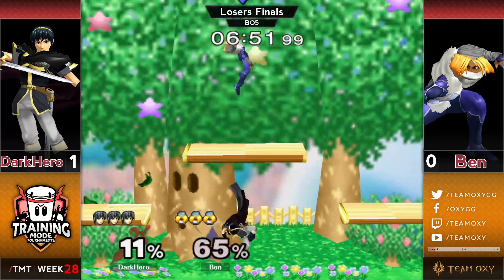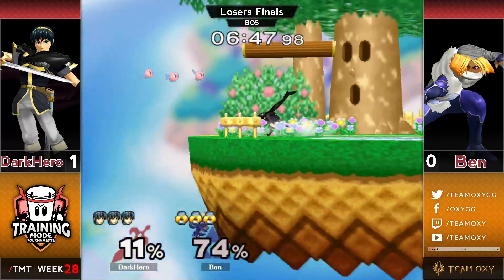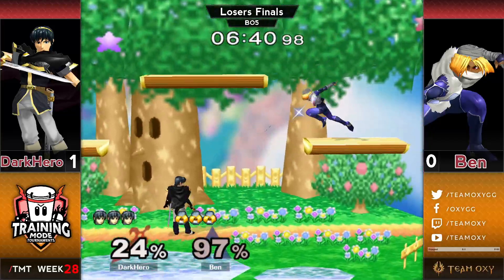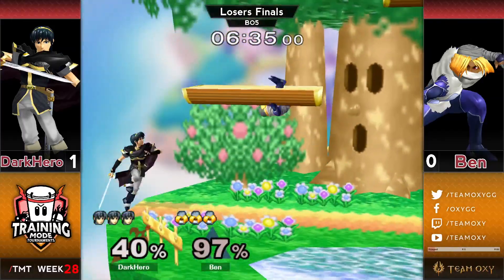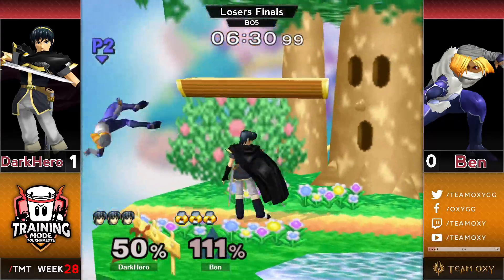That grab was max range — insane. Gets another scoop, a little bit more damage, 65%. Gets another knockdown and finds himself in the corner. Being in the corner against Dark Hero is not a good time. Pivot down tilt to cover that follow-up approach — this dude is crazy. Pivot down tilt: it's not just that it's good, and it is very good, but it's surprising.